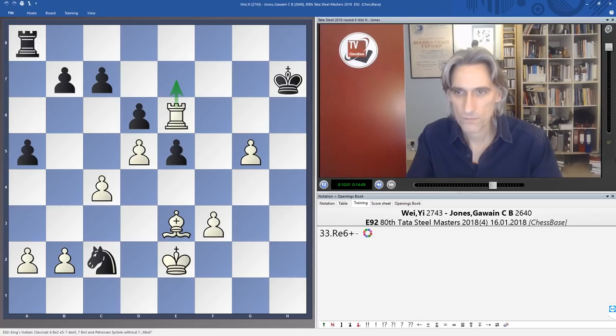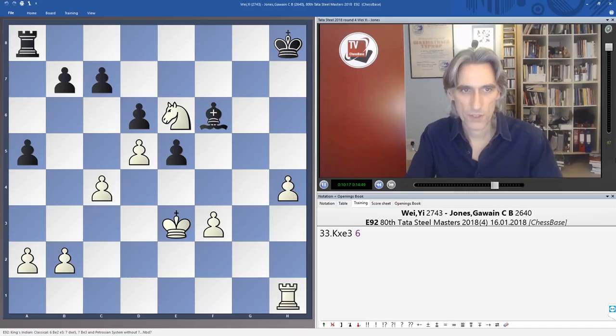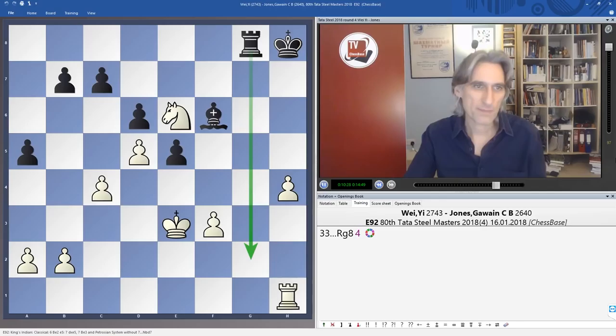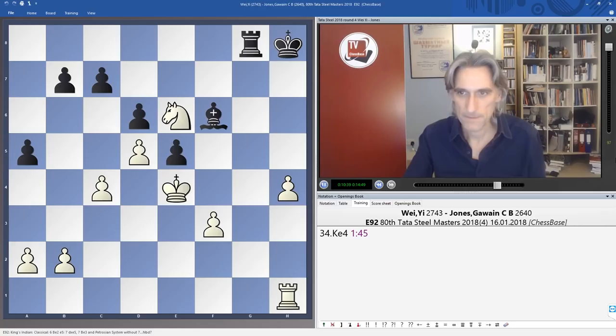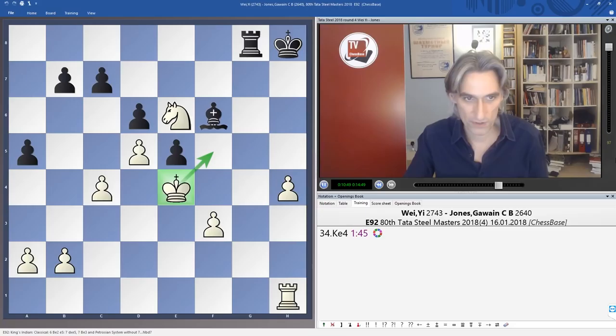That was taken, everything still under control with the knight on a beautiful square. The rook g8 was exchanged, so he's looking for counterplay. But Wei Yi's technique was excellent — he didn't fiddle around. A great move was played very quickly — Wei Yi was short of time, but he knew exactly what he was doing: basically the king is just going to crawl into the position, along with the knight, perhaps taking here and then the king coming in.